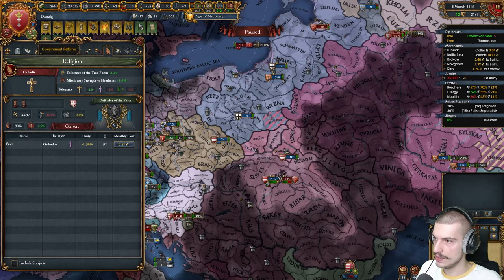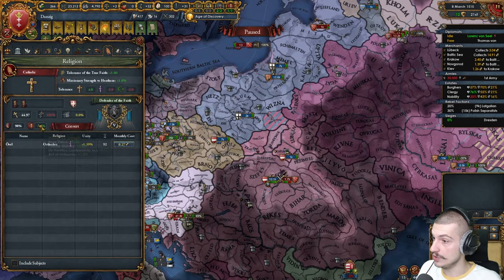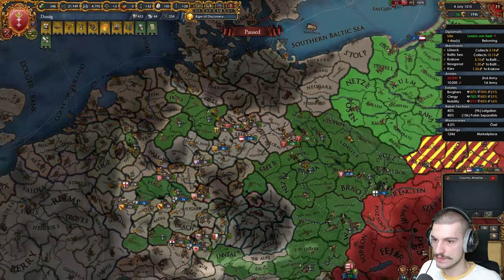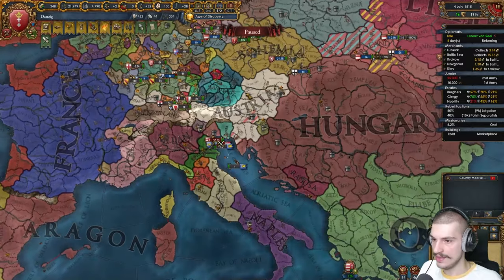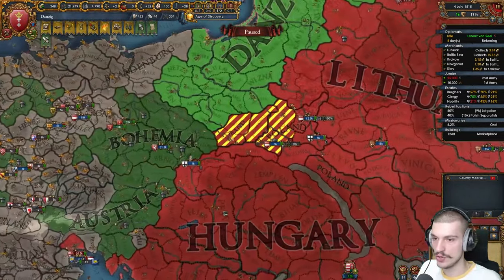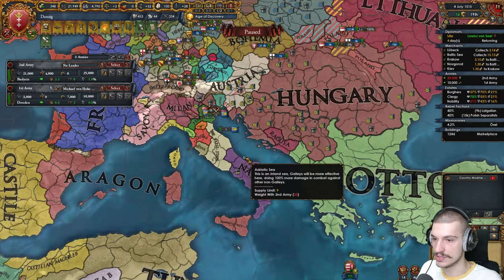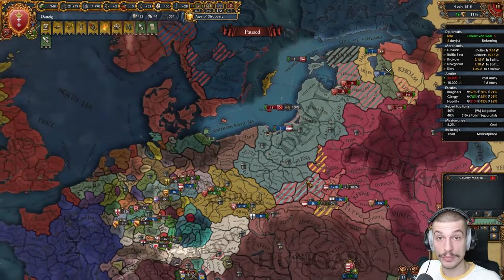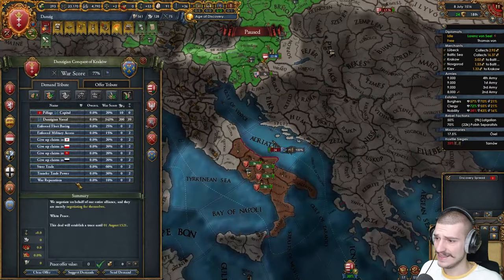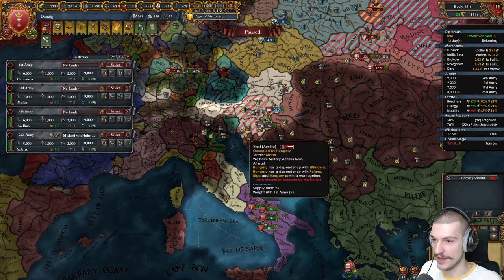Let's see that monastic order missionary strength — apparently it isn't that good at all. There's Saxony out — bunch of money and war reps from them. I think I should go and peace out Naples here next. Everything I want is claimed by me, so they'll transfer everything. Time for the Danzigians to learn about pizza — or is it Danzigers? I think that's Naples out. Yeah, it is.